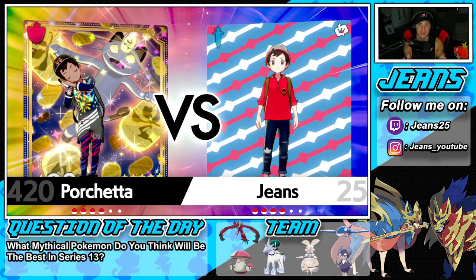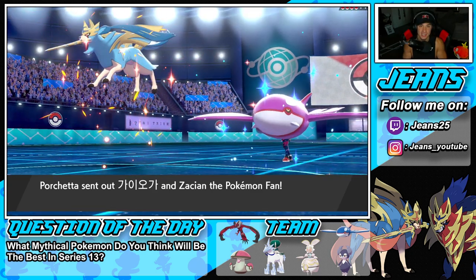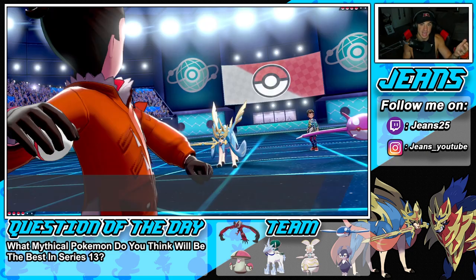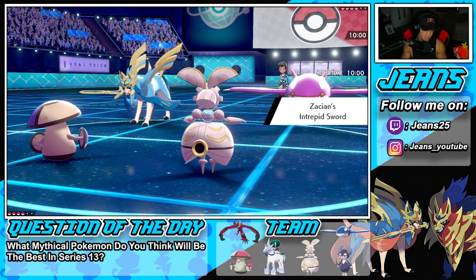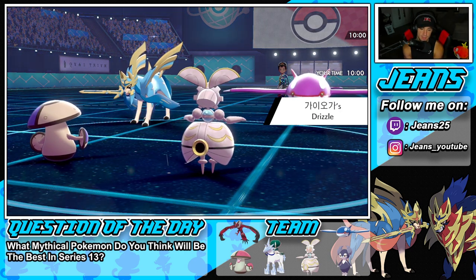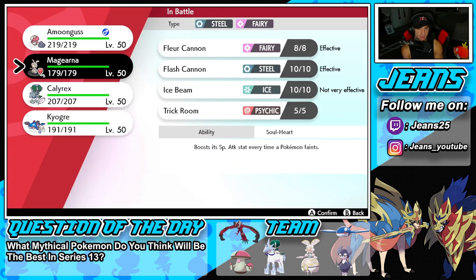Having Magearna and Calyrex in Trick Room together is insane because you can Glacial Lance and then have Magearna clean up - anyone that dies to Glacial Lance gives Calyrex a Chilling Neigh boost, and on top of that Soul Heart comes out with Magearna. He leads Zacian alongside Kyogre. Kyogre's probably going to drop a Water Spout, which I think Magearna can soak. If it does, I can pop Trick Room and it's the Calyrex and Magearna combo.